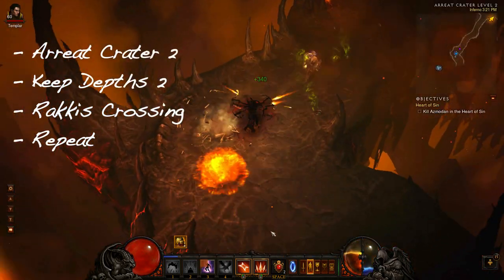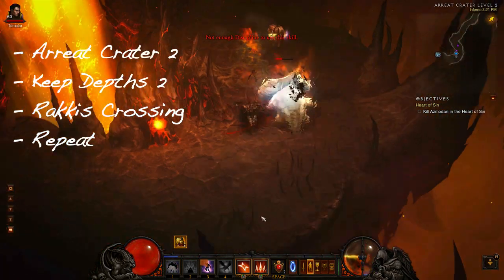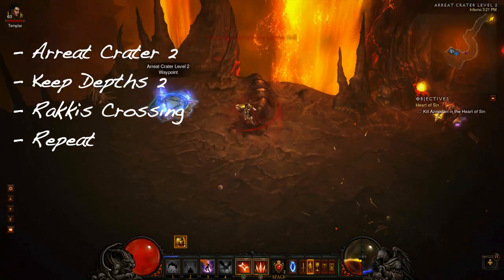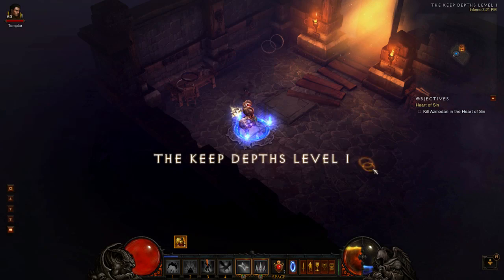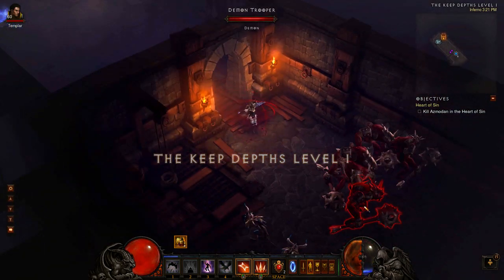The route is basically this: start off by taking the waypoint to the Tower of the Cursed level 1 and head up the stairs, getting the checkpoint at the same time. Then clear Ariat Crater 2, the Keep Depths 2, and Ruckus Crossing. And that's it — pretty simple stuff.